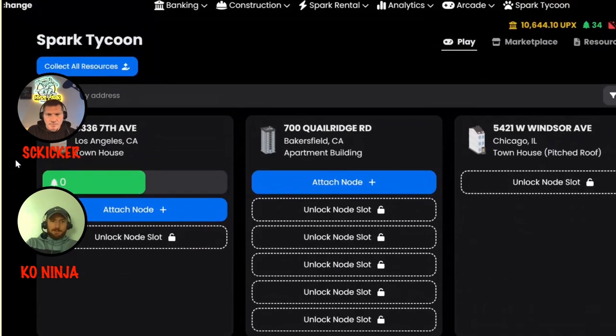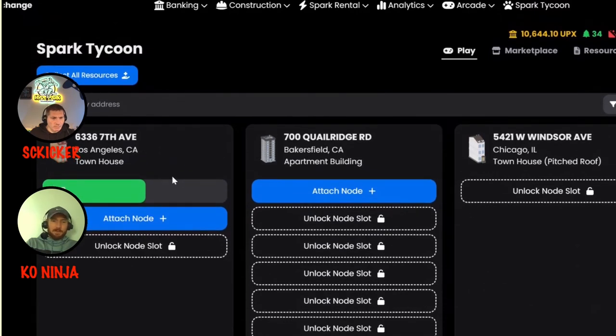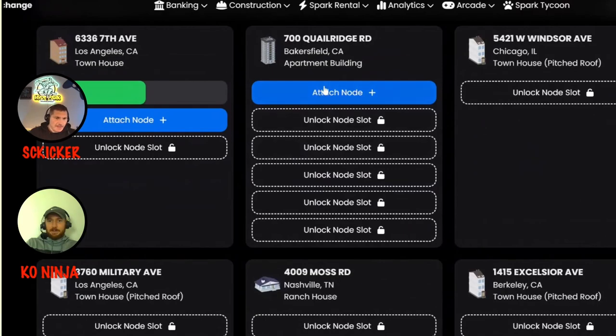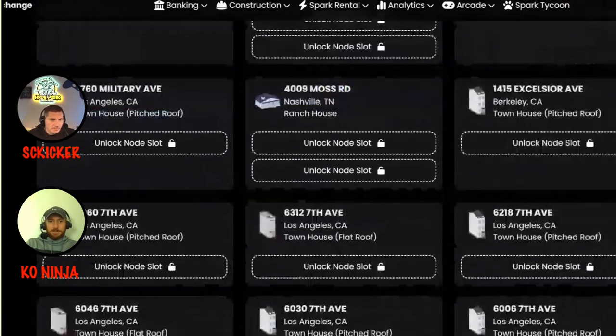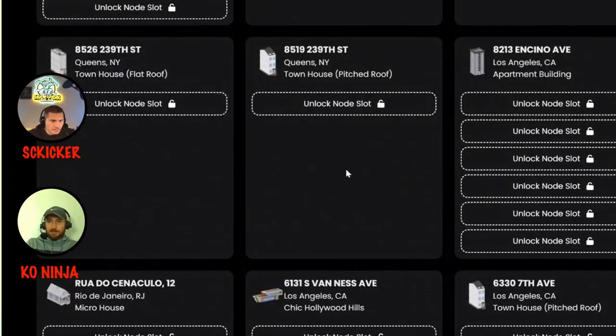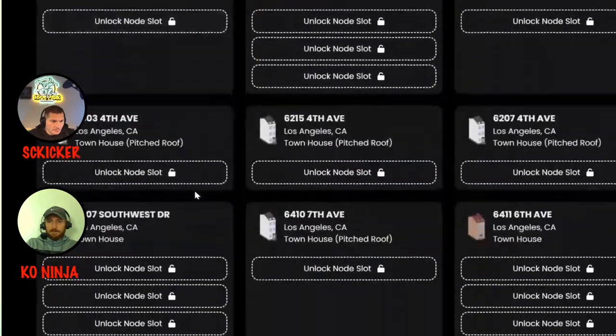A couple of other quick notes: your node can only hold three days' worth of resources that it creates, so you will have to log in and collect at least every three days. Your small townhouses only have one node slot, your townhouses have three, your ranch houses have two, and your apartments — the max is six nodes you can have.